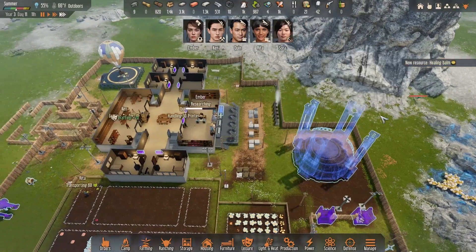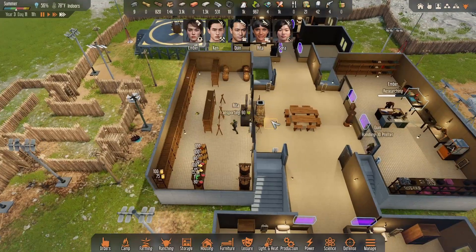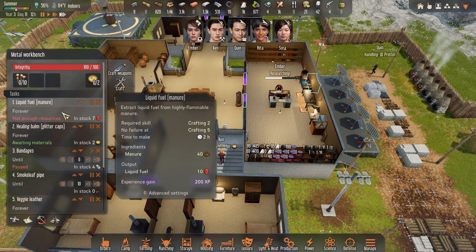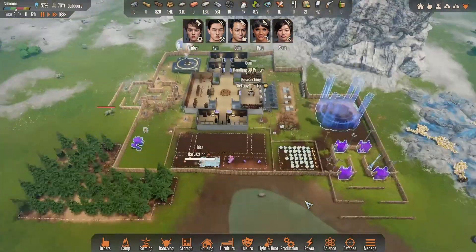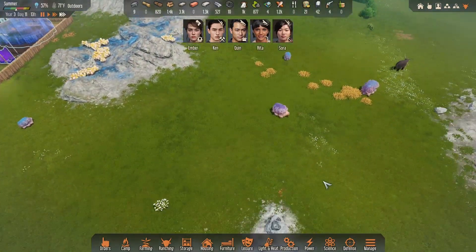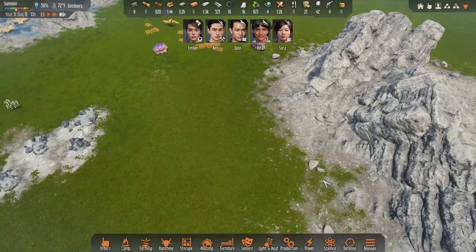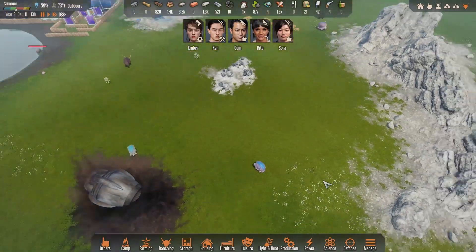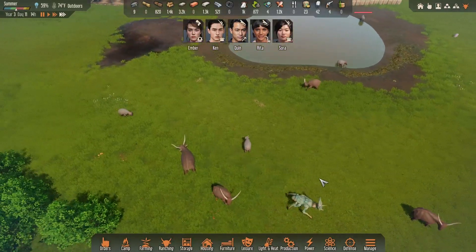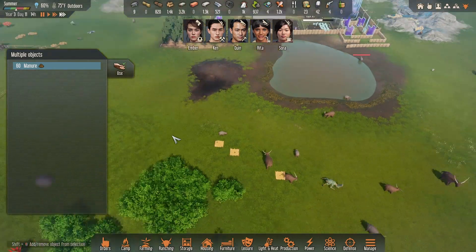New resource - healing bomb! We have the power! Not enough resources though - we need poop. Where's the poop? Bring me the poop! Technically sir it's manure - nope, it's poop. There's a big group of animals out here so there's gotta be lots of poop. Let's go get it - use that stuff!